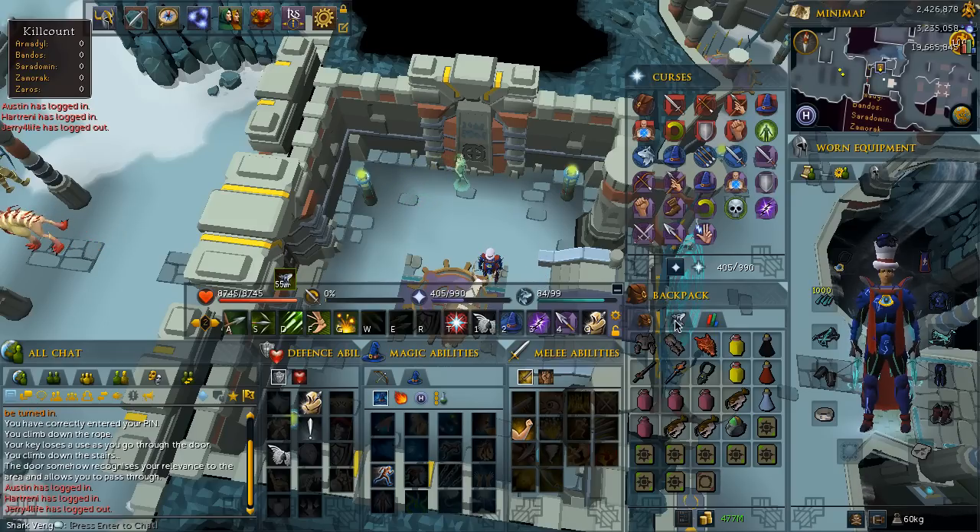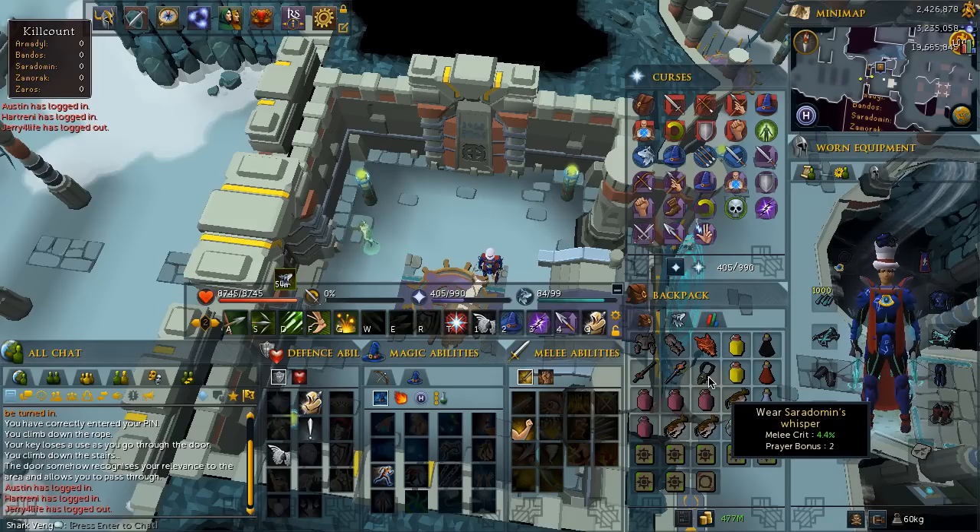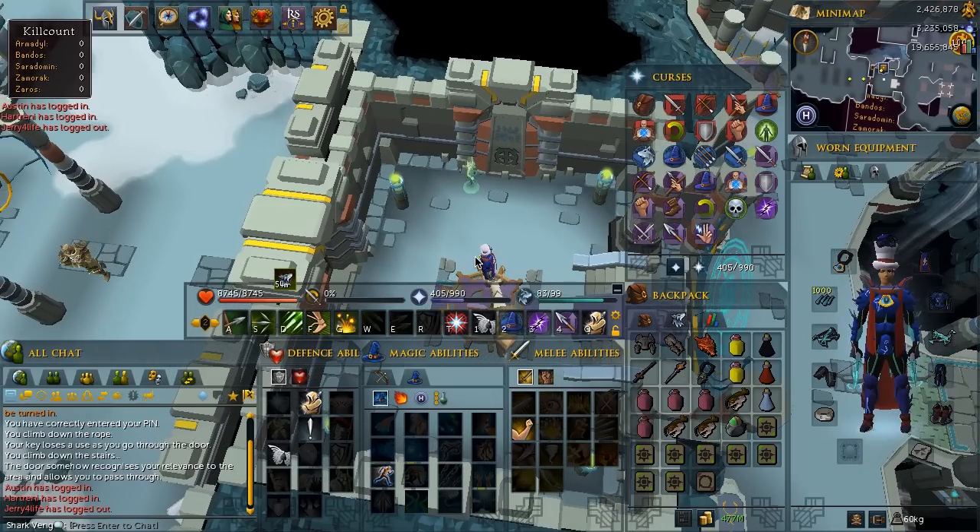Let's take a look at the inventory. There are a few things that are essential and a few things you can sub out. I wear a Saradomin's Murmur with my ranged setup and a Saradomin's Whisper with my melee setup. You can just wear an Amulet of Fury or the Dragonrider Amulet if you don't want to switch, but the extra 2.2% melee or ranged crit really does help speed up the kills and is worth it if you are relatively fast and good at switching.